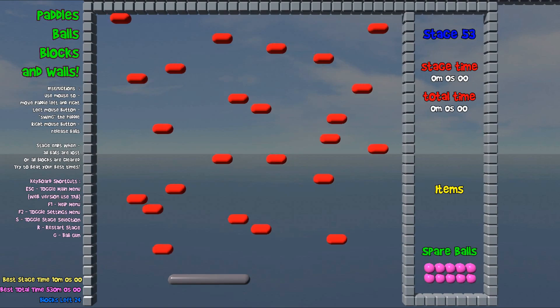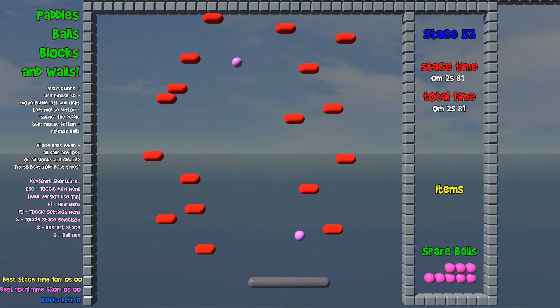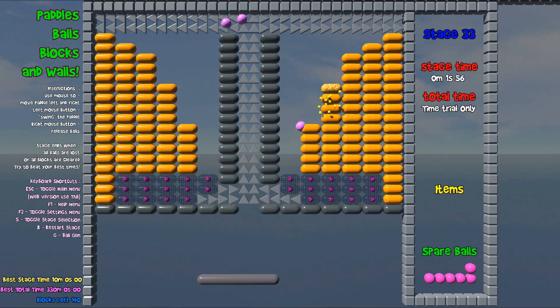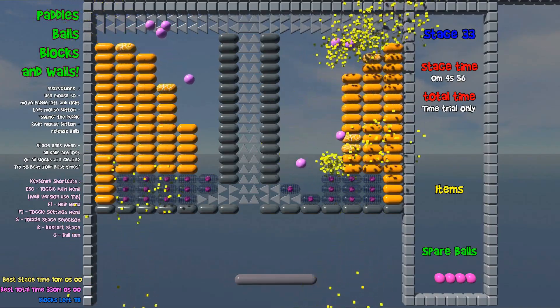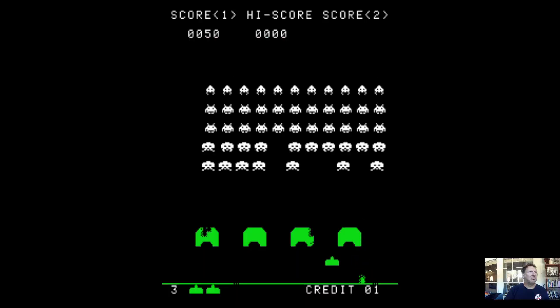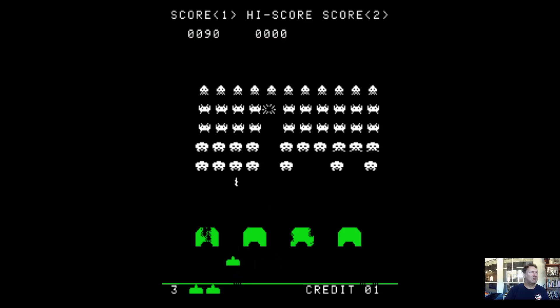I also started working on the idea of moving blocks, which I think will open up a lot of possibilities. For the coming week, here are the things I have planned: finish adjusting the balance and playability of the current 50 stages. There are a lot of small changes that need to be made, especially on those stages where the balls are channeled into tunnel-like areas using the directional flow arrows. I also want to create an arcade-style game mode where the focus is on scoring points and surviving through the stages as long as possible with a limited amount of lives, rather than trying to complete the stages as fast as possible.